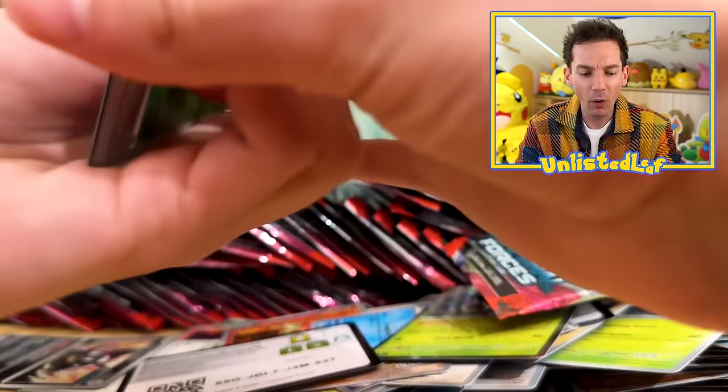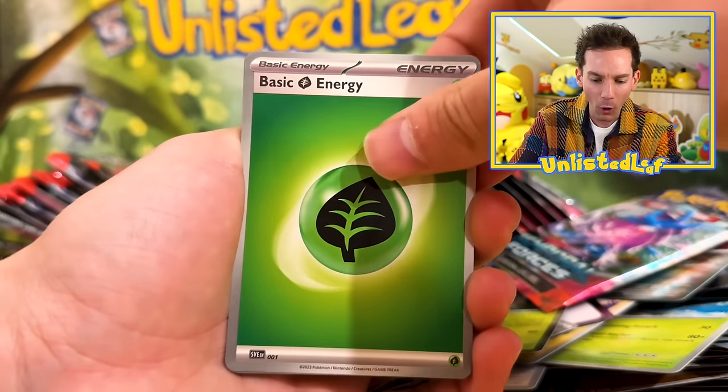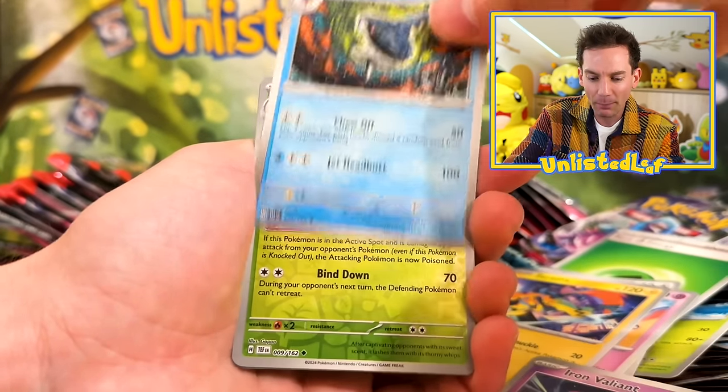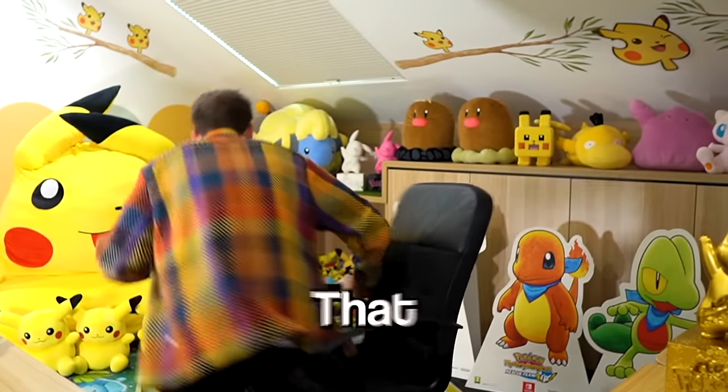Hopefully you guys are getting good stuff in the code cards too — I'll give away all 100 codes this episode. Always a good sign. I love that Mr. Mime artwork. Got the Valiant, Sharpedo, Rose of Raid. Oh, there we go — that was it!